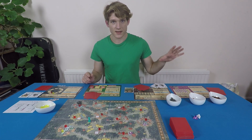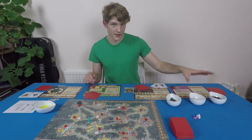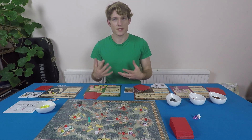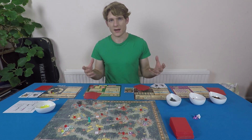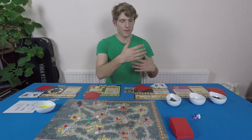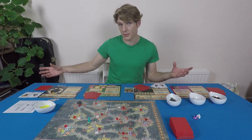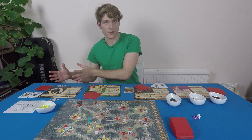Each of these turns is comprised of three phases: Birdsong, Daylight, and Evening. Birdsong is typically preparation and setup, the Daylight phase is where players take most of their actions, and the Evening phase is a cleanup phase. Because of the asymmetrical nature of the game and how turn order works, some things that happen in the Marquis de Cat's Evening phase affect all players — so it's very important these are done in the correct order.